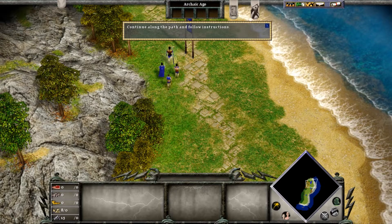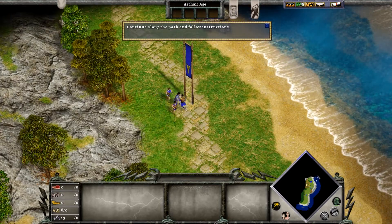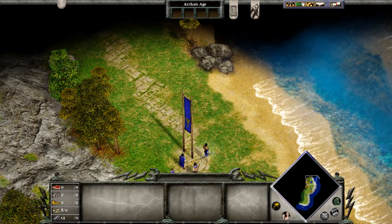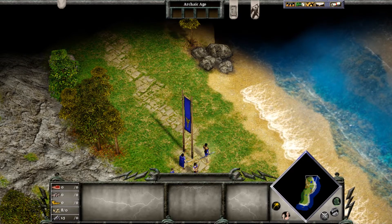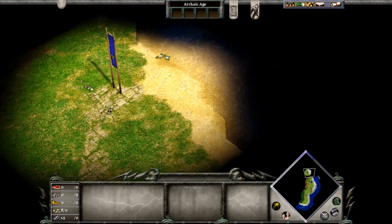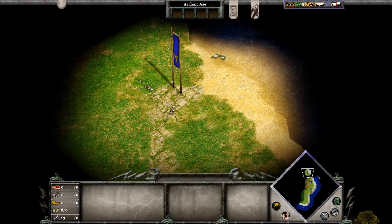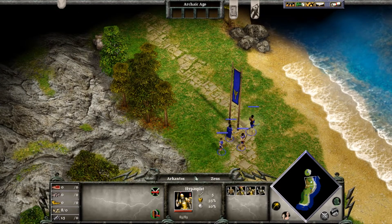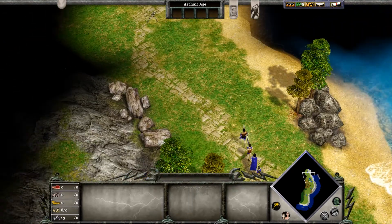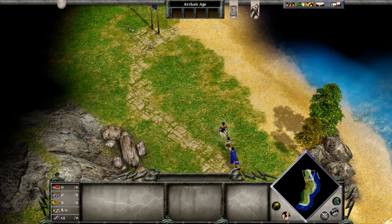Arkantos and his men have not yet explored this part of the island, so part of the path is still hidden in darkness. The black area represents unexplored territory. Scroll the screen up until you see the next flag. This is where the beast's trail continues. Right-click the flag where the trail continues beyond the black area — the men will move forward, revealing the path as they go. There are a few skeletons all around that flag, so something is up. We must be getting closer.